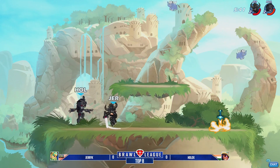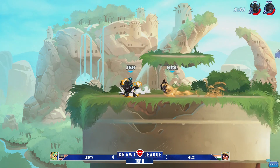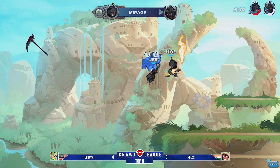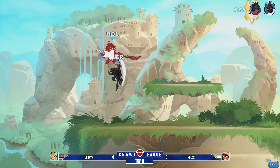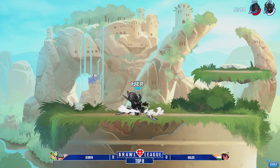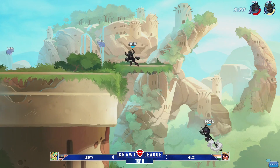Weapon throw down with the sword going to give Jerry Kay a little bit of protection against Holix. Nice weapon throw down, both of them unarmed. Holix up above going to pick up the scythe. Goes in for the signature immediately and gets the KO onto Jerry Kay. Good signature by Holix, looking like he's trying to shut down some of the momentum that Jerry Kay is coming in with from his last set.